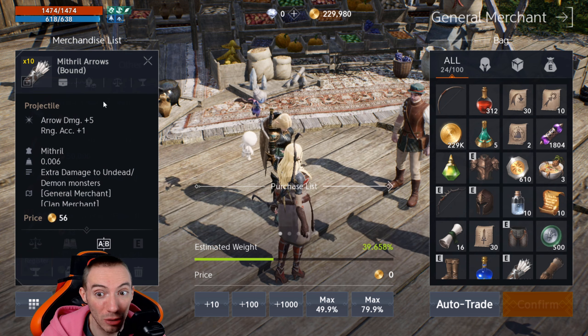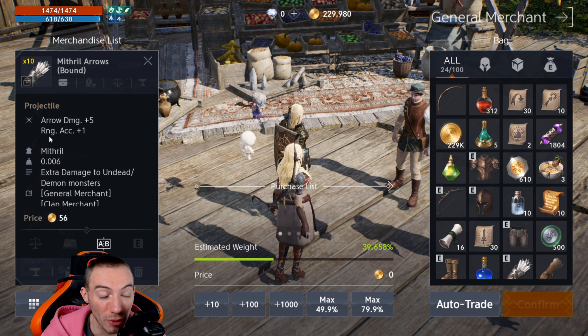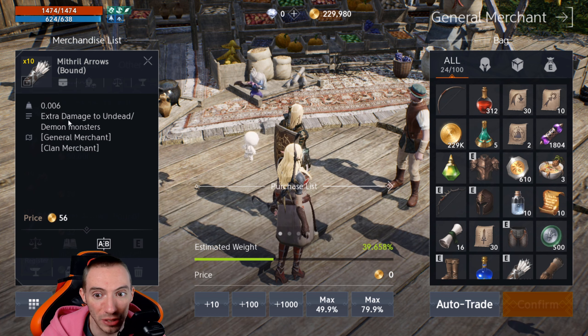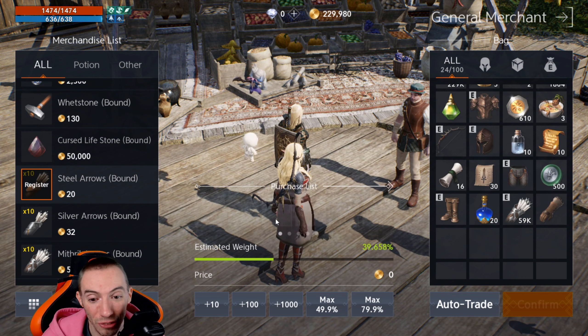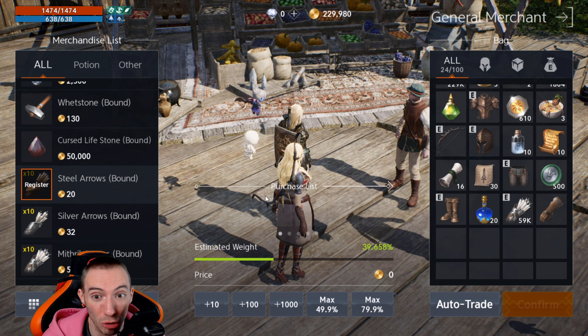The most expensive arrows are the mithril arrows at 56 per 10. You get arrow damage plus five, naturally doing more damage, range accuracy increases by one, and you also do extra damage to undead and demon monsters. You can buy these from the general merchant or the clan merchant. If you're not good at micromanaging your arrows, you might not want to pick the archer class — but honestly, this is your best PVE class because you can grind mobs like crazy.